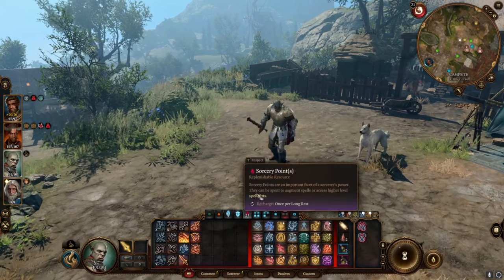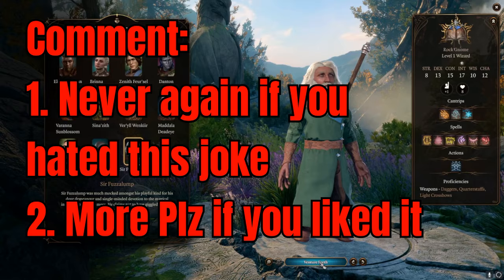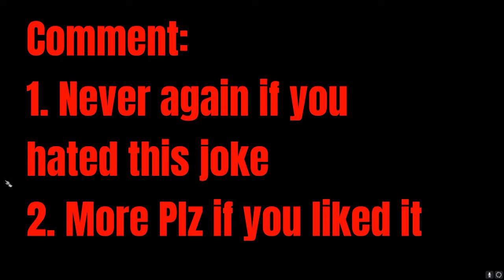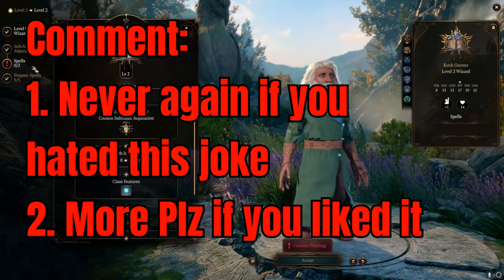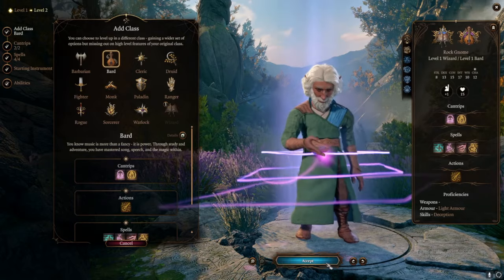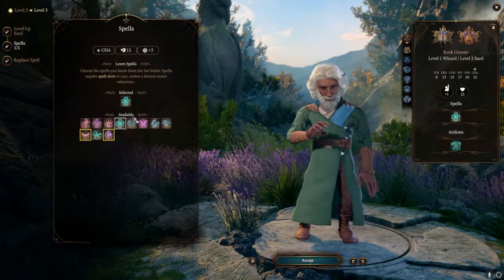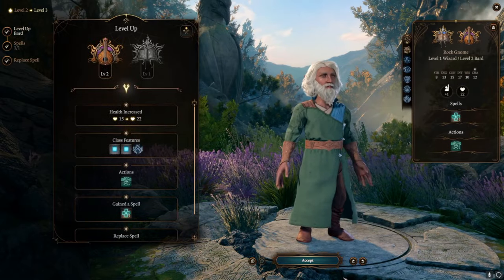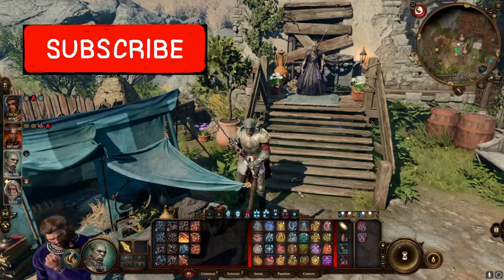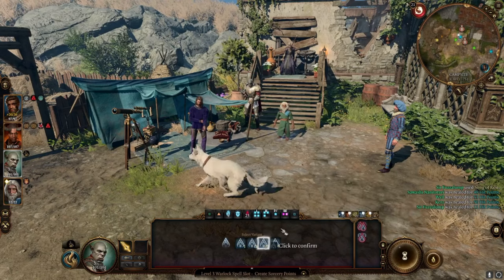Now we have 23 Sorcery Points, but we have Ser Fazalamp here — a hireling you can hire from Withers. Give him 2 levels in Bard. All you care about is what you get on level 2 Bard: Song of Rest. Use Song of Rest and look what happens — we get our spell slots back so we can create more Sorcery Points. Now we're up to 29. We've only taken 3 short rests.